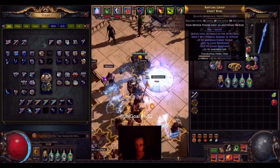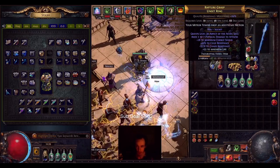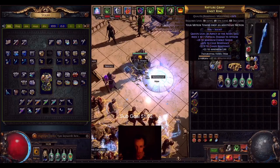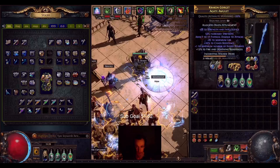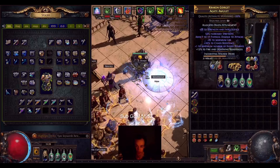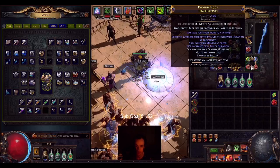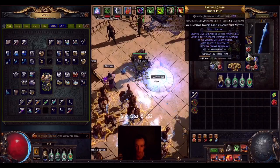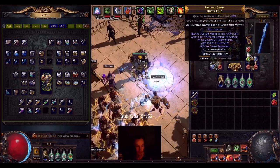When you look at the nitty-gritty of the build, there's like no good mod you can get on the ring, so you might as well square up the resistances with the rings. Whereas on the amulet you have increased strength and the extra zombie, on the boots you can get fortify or increased duration, and move speed and cannot be frozen — so many powerful mods. You can't really do that with the rings. So we make Chaos Res rings.